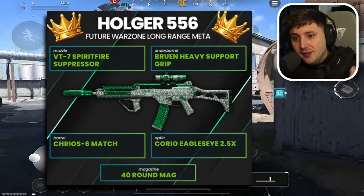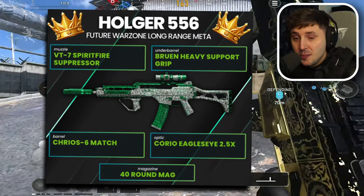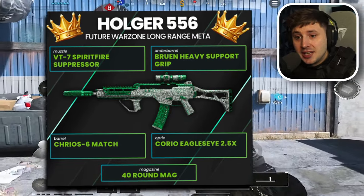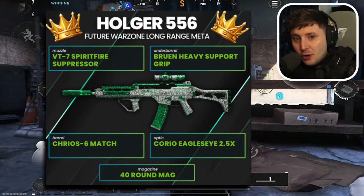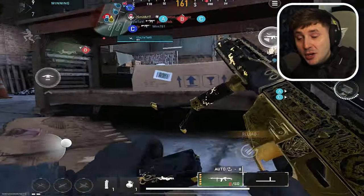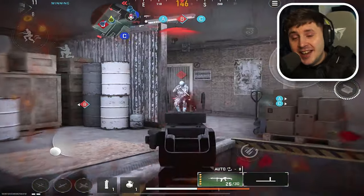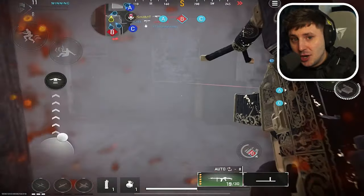For attachments, you want the VT7 Spirit Fire Suppressor, the Krios 6 Match Barrel, the Bruin Heavy Support, the Jack Glassless Optic, and a 40-round mag. If you love assault rifles, partner this up with the RAM9 or the HRM9 and you'll turn into the Hulk. It's easily the nastiest setup in the game right now — let me know what you guys think.